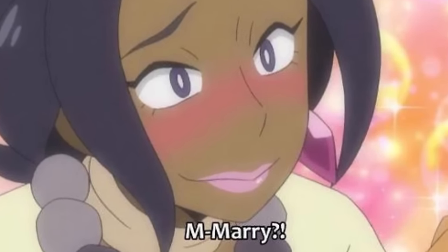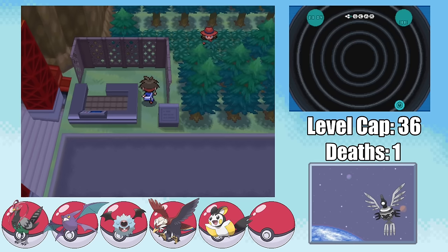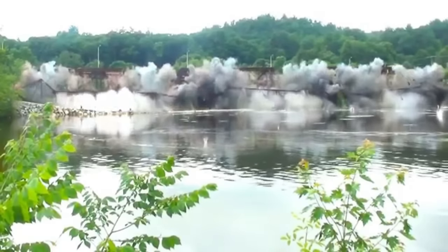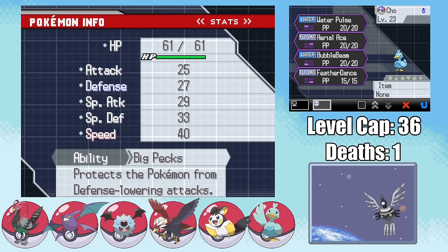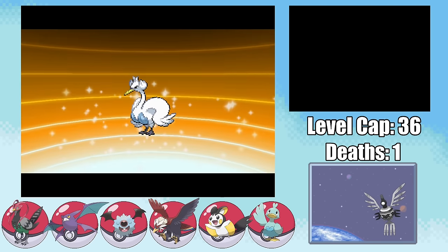My Light Screen runs out immediately after the second Bite, which means the next Volt Switch does massive damage taking me down into the red. Not wanting to lose Malfoy — which is a sentence I never thought I would say — I go ahead and swap out into Ron, who tanks the Volt Switch fairly well and can then just outspeed the Emolga the next turn and take it out with Shockwave. To be honest, I was expecting this fight to go way worse, and I'm just happy to get out of it with only one casualty.